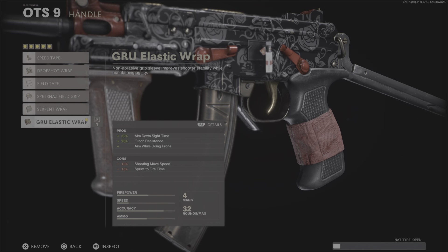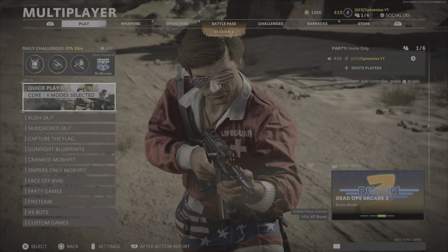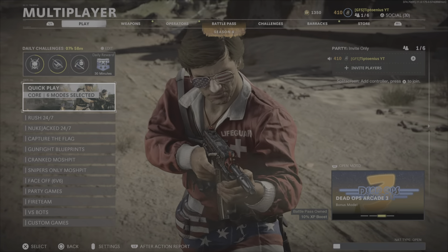For the underbarrel, you could run the Speed Grip or the Spetsnaz Grip. I personally prefer the Spetsnaz Grip for the little bit of extra horizontal recoil control — I feel like it just makes the gun a little bit better. But if you're looking for more of a speedy setup, then run the Speed Grip.